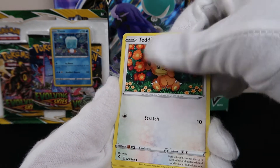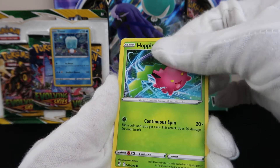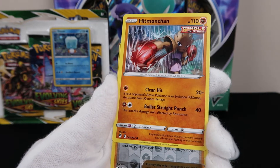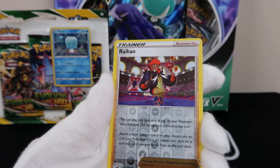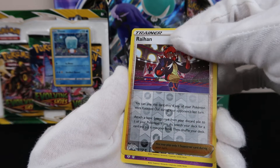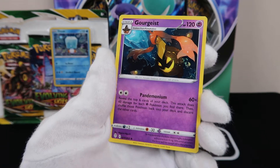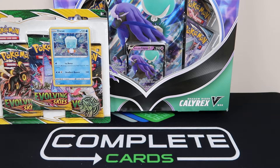Teddy Ursa. Fivali. Hop. Another reverse trainer card. Hitmonchamp. Did we get a — oh, that's not looking good. Green code card. I'm going to say all of those are green code cards. With the Raihan Reverse Holo. This is what it is in Evolving Skies — this is not abnormal.